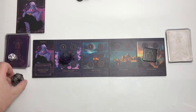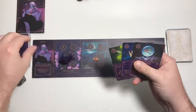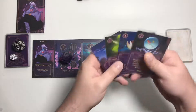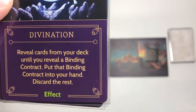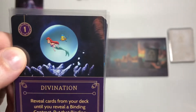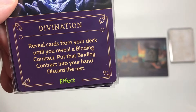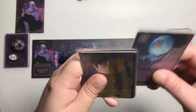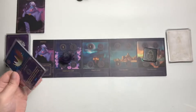We start by drawing 4 cards. Divination costs 1 power — reveal cards from your deck until you reveal a binding contract, put that binding contract into your hand, discard the rest. The crown costs 4 to play.